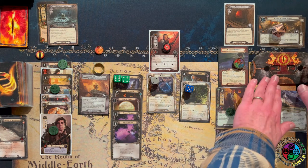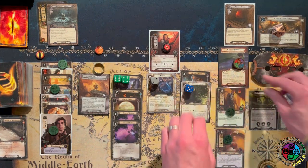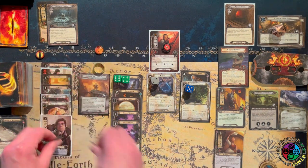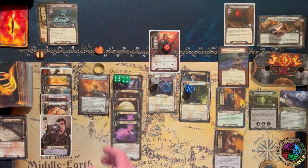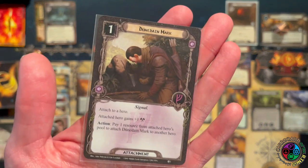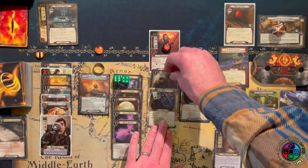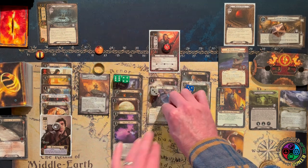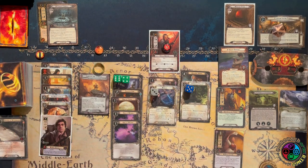I'm just dinging this guy for one, and we're going up to 33 threat. I'm not using the Grey Wanderer because I'm trying to keep my threat from increasing. The card we draw this round is a Dunedain Mark! I'm going to play that right away, giving me an extra attack. I'm not going to use the Grey Wanderer — I don't want to increase my threat if I don't have to.